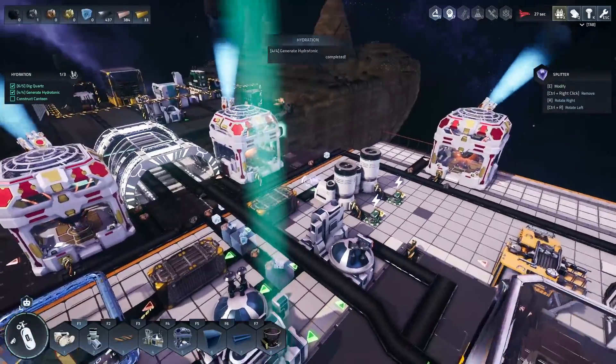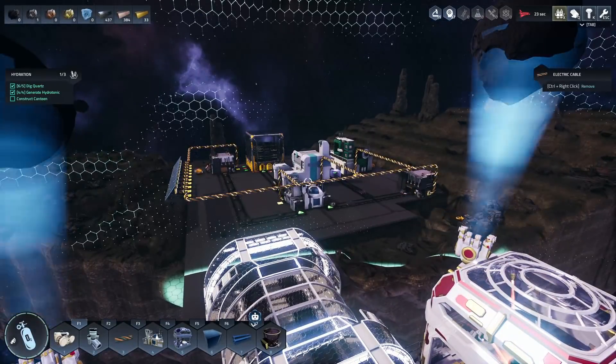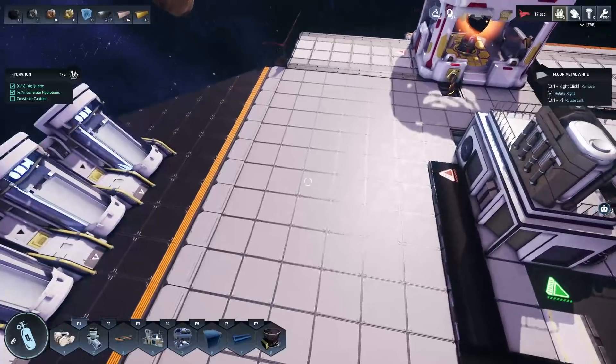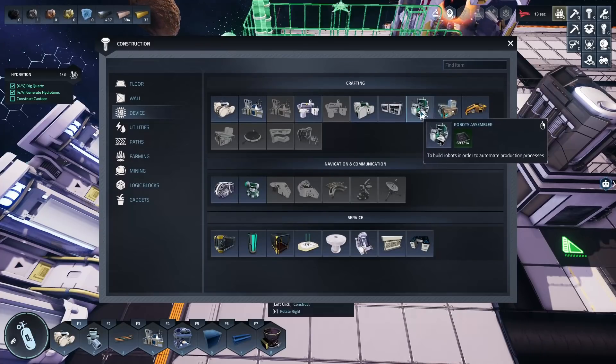This is where the transport bot comes in — the spider drone. If it works correctly it should automatically carry food from the production area over to the canteen. It's been super buggy for me but I'll give it a shot.